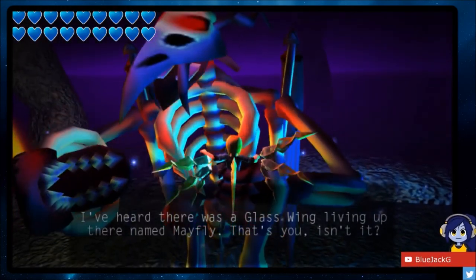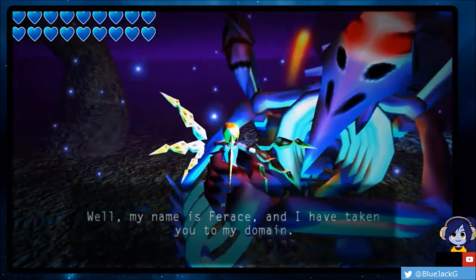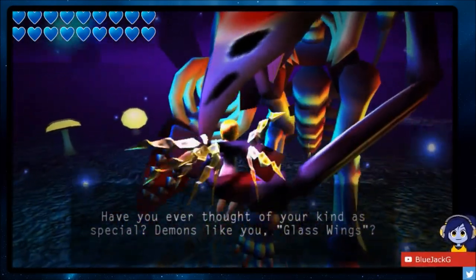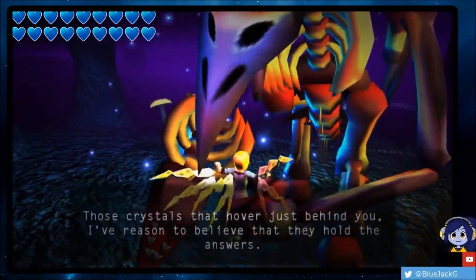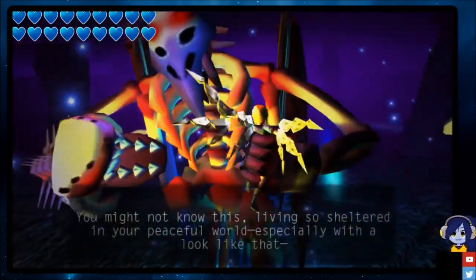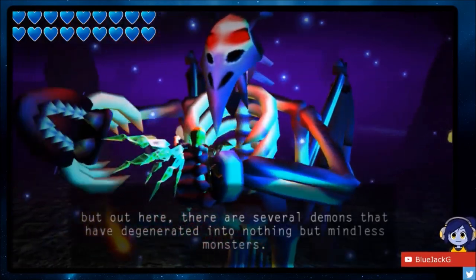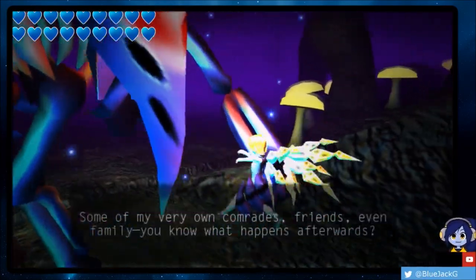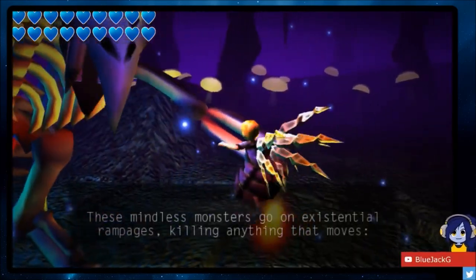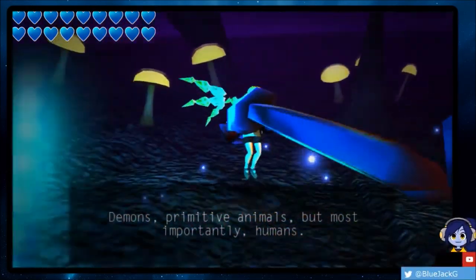Hello — there was a glass wing! Okay, up there named Mayfly — that's you, isn't it? Get your claws off me! My name is Ferris, and I have taken you to my domain. Have you ever thought of your kind — special demons like you, glass wings? Those crystals just behind — I have reason to believe they hold the answers. You might not know this, living so sheltered in your peaceful world, but out here there are several demons that have degenerated into nothing.